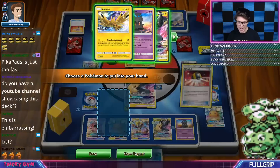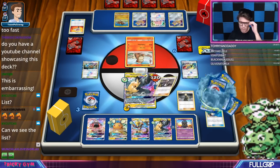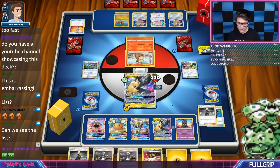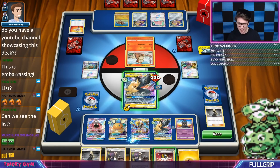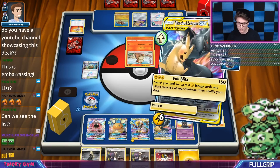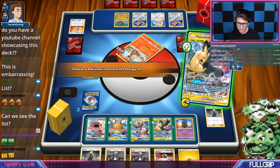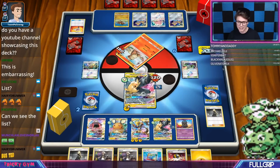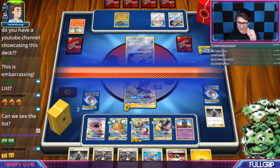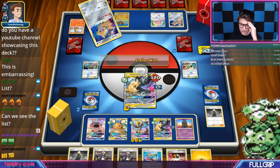By then I'm only going to have two prizes remaining. I just have to take two knockouts, find some energy switches, and get the lightning energy off this Pikarom. I really wish I would have hit one of those Order Pads earlier, but we do have Cynthia so I'm totally fine. We'll burn this hand down, play the Electro Power since I'm probably not going to need it, and then Cynthia — just looking for energy switches or lightning energy. I do have two lightning energies left in deck, and can put those onto Zeraora.